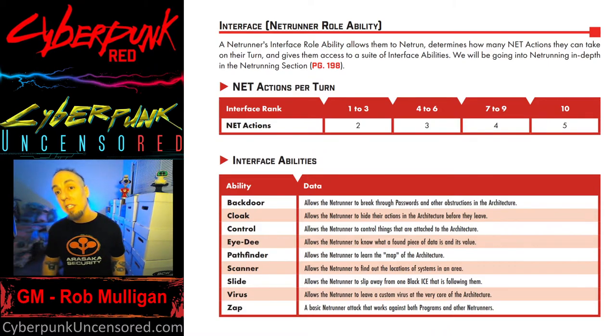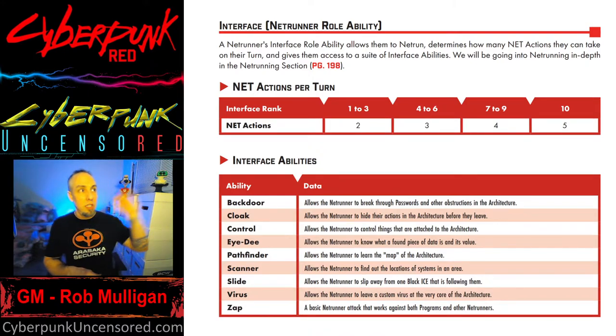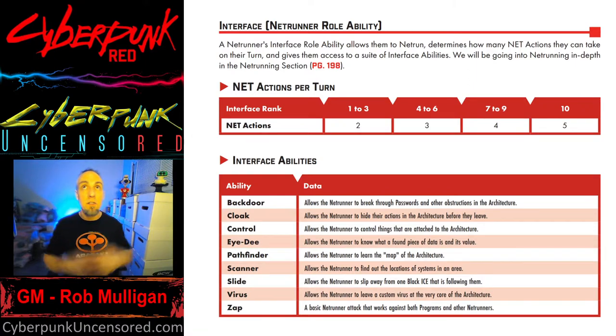Control allows a netrunner to control things within the architecture. If there's a control node on a particular level that controls security cameras, electronic doors, or a fire suppression system, they would use Control to operate that node.